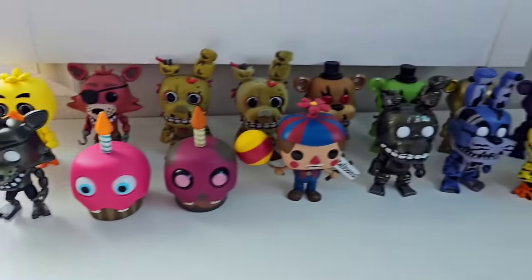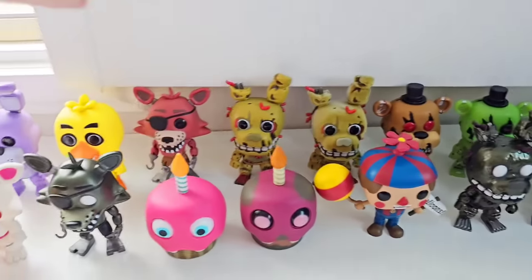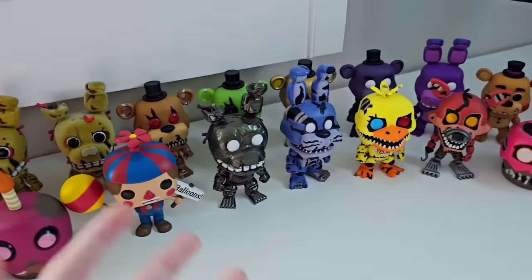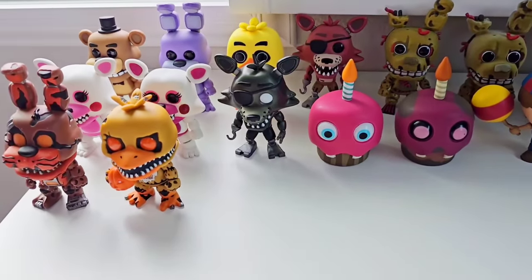So that's basically all of Wave 1 and Wave 2. Now I am missing a very few of them — like Glow in the Dark Springtrap, Glow in the Dark Foxy, Fuzzy Freddy, and I think I might be missing the Puppet — but I basically have almost every single one. Now we're going to continue on to Wave 3, which is Sister Location.